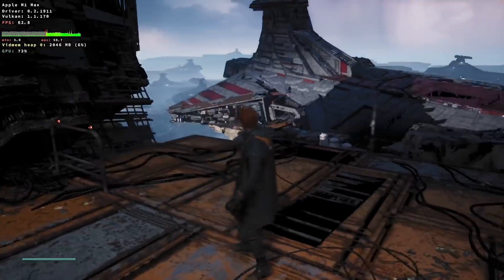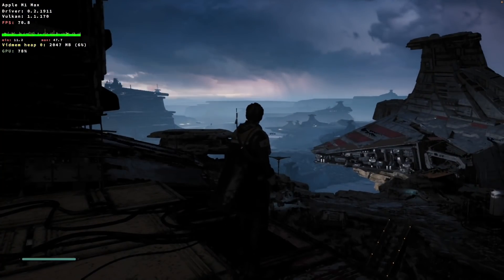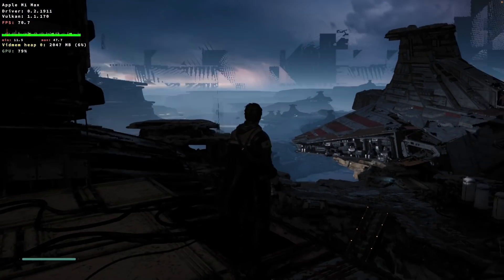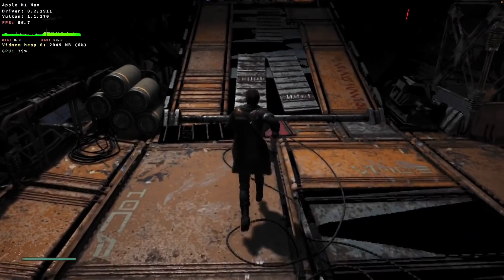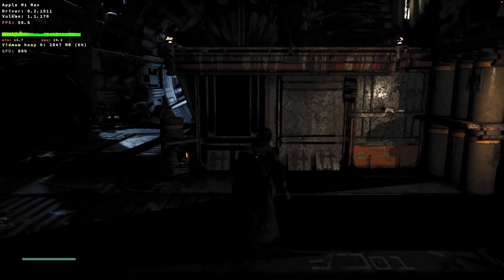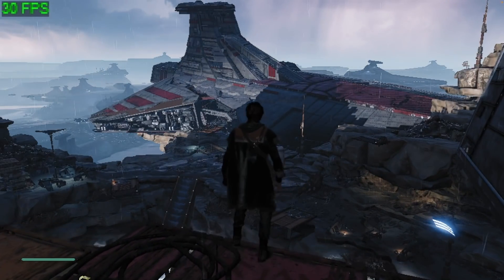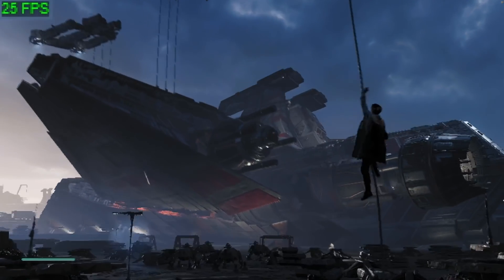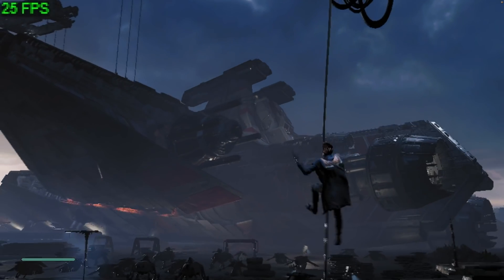So next up is Star Wars Jedi: Fallen Order. I'm running this game through Crossover at 1080p on the medium setting. Although the frame rate is pretty good, running at 60 to 70 FPS, most people will agree that the graphical artifacts and the flickering textures are too distracting to be able to play this game all the way through. Here I'm running the game through Parallels, and the virtual machine is so starved of resources that I've actually had to turn down the game settings so far that the actual in-game menu won't accept the setting.